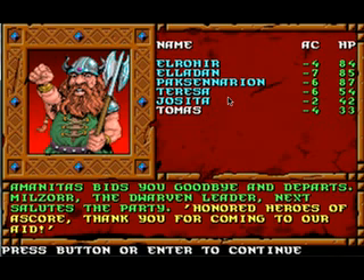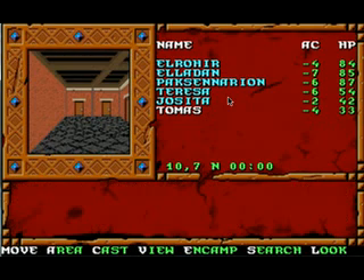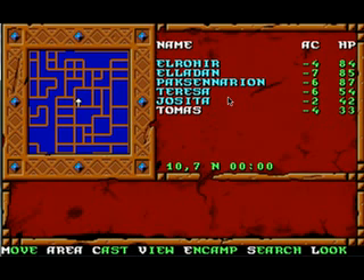'Amanitas bids you goodbye and departs. Milzor the dwarven leader next salutes the party: Honored heroes of Ascore, thank you for coming to our aid. We will not stop the rebellion until we throw off the greedy Zhentarim who stole our city and killed our king. He rushes from the room. The party is left alone in the ancient fortress.' So I believe if we take a look at the map, this should be about the same part of the old castle where we met some friendly dwarves the last time — if you remember my walkthrough of Gateway to the Savage Frontier, this is a repeat of that map.